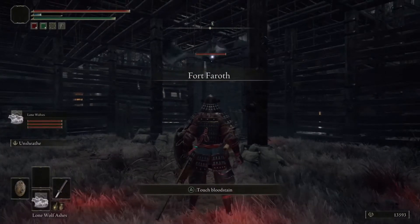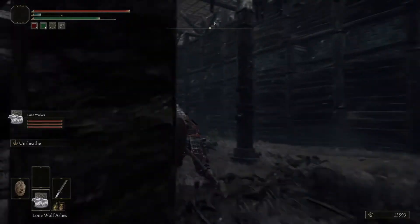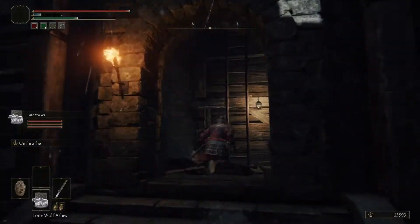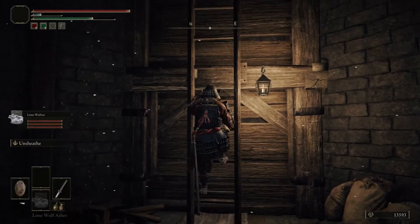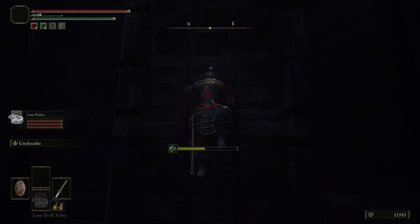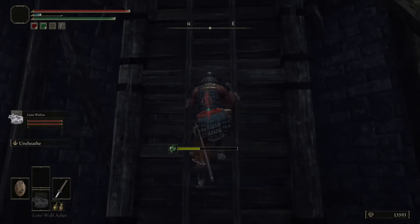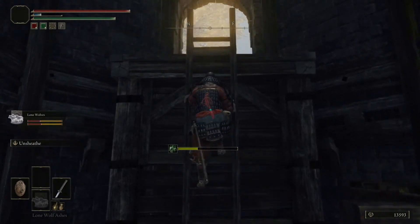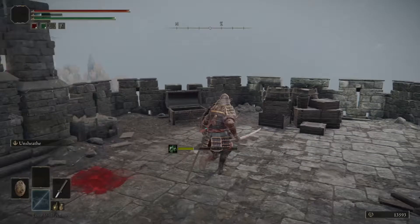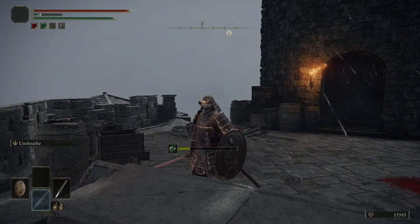You can see this guy here, so we're just going to run past him. We've got our Summons up to serve as a distraction. You will come up here and immediately climb up. Hold Circle or B if you're on Xbox to climb up as fast as you can. Now we're just going to keep going, and we'll come to this chest right here and you'll get the first half of the Medallion.